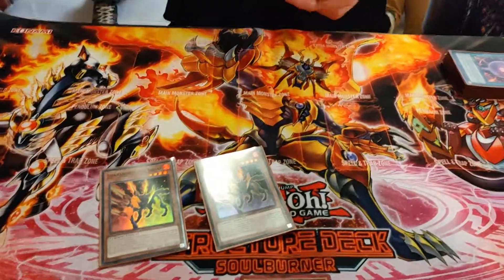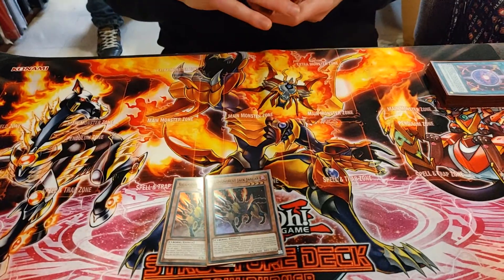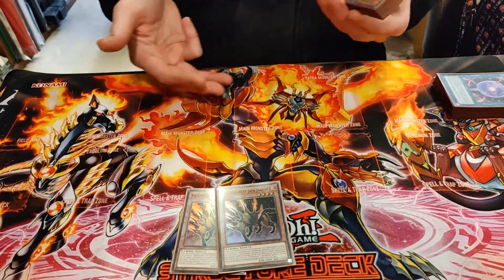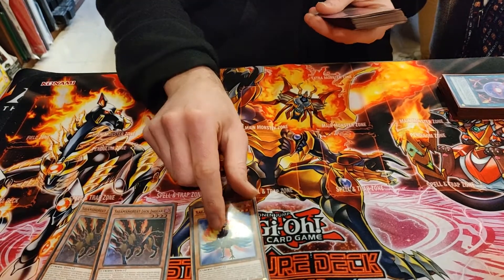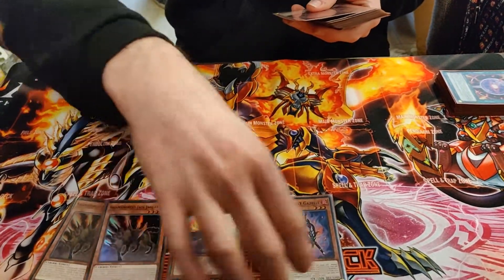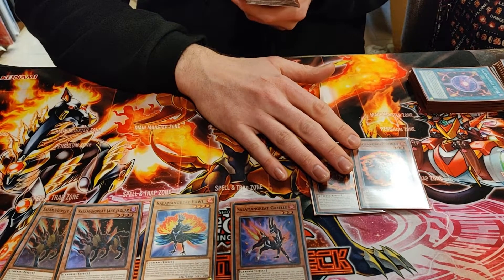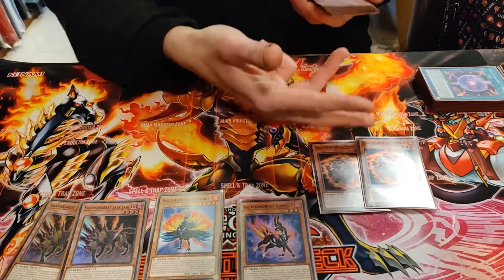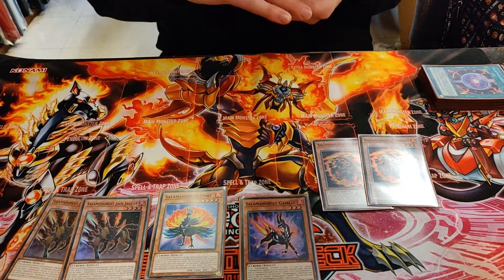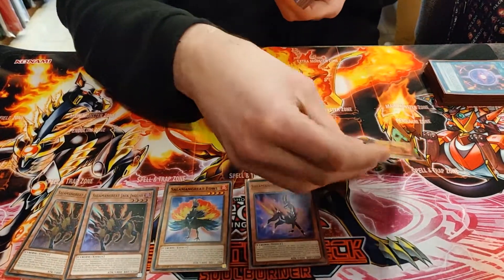I also changed the deck up a little bit since the Regional, so I'll highlight those changes. Double Jaguar — at the YCS I played triple, because you want to see it and make Dweller as fast as possible, but it bricked once so you learn from that. One Fowl, same — I used to play two, now only one. One-off Gazelle, double Spinny. I didn't play Spinny at all at the YCS, I also played triple Will so it gets banished and it hurts, but it's a nice extender if you only open Gazelle, so I added it back in for the Regional and it helped a lot.